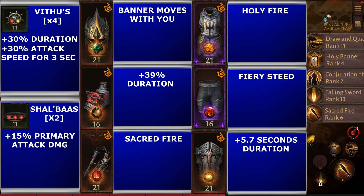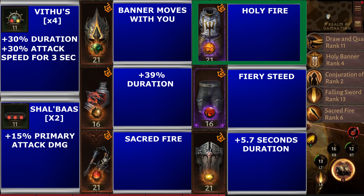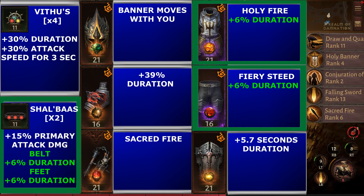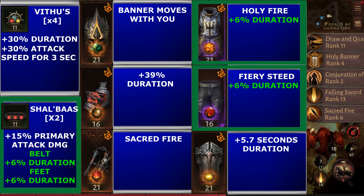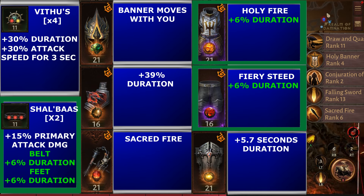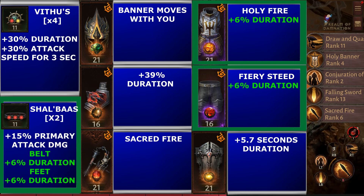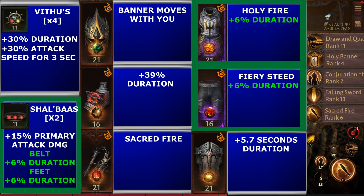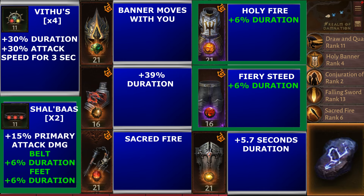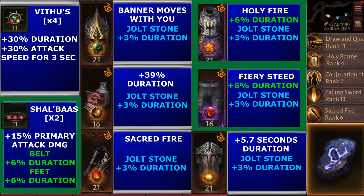You can get more beneficial effect duration on the chest, legs, belt, and feet. Six percent is the maximum amount you can get on each of these gear slots at the moment. Another way to add more beneficial effect duration is from reforged stones, specifically the Jolt Stone family. Three percent is the maximum amount you can gain from each of the six armor slots.